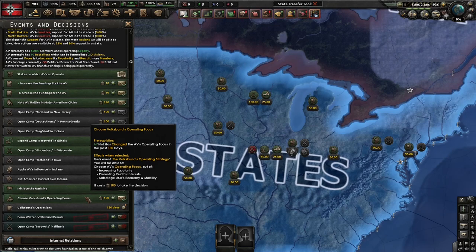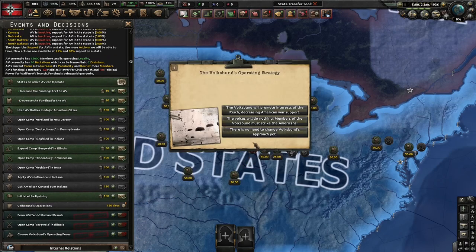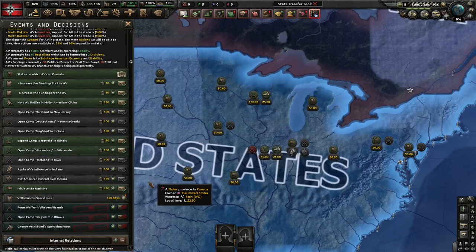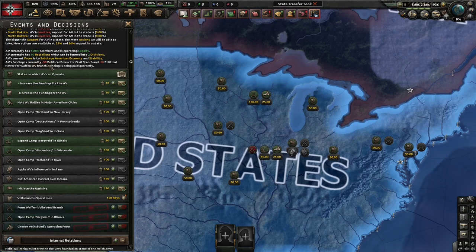The operating focus changes the outcome of certain decisions. As you can see, it normally increases AV popularity in each active state and its member count, but when we change the focus you can see it now has a chance to damage or even remove factories in the active states. The chance of that happening is affected by AV's funding.